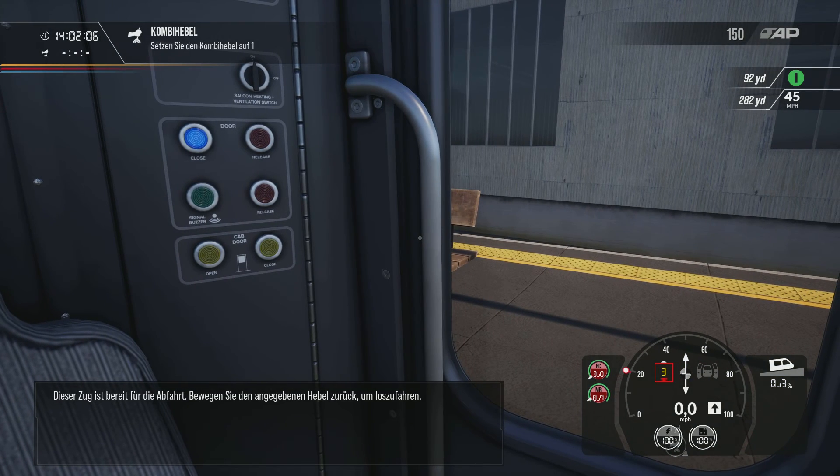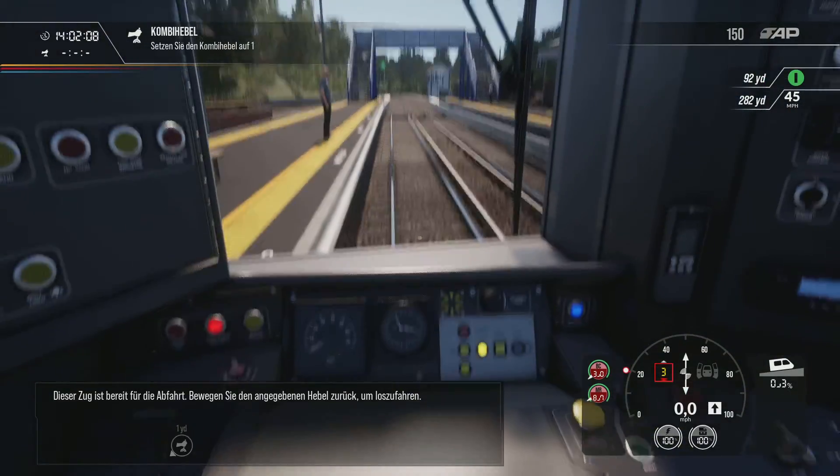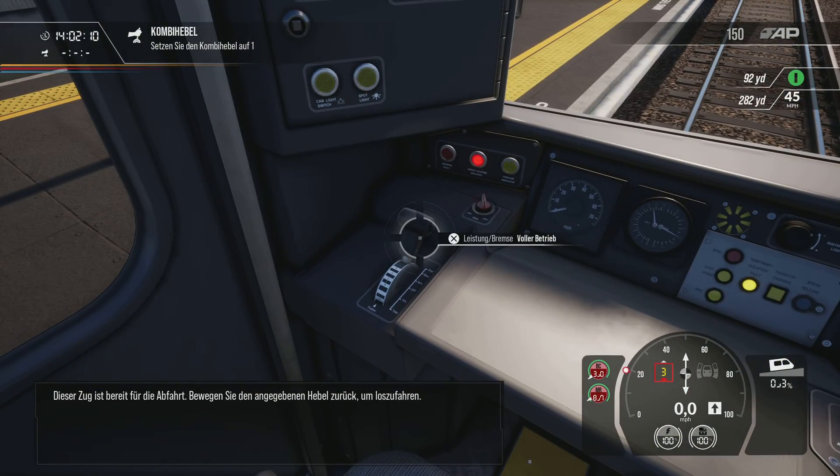Dieser Zug ist bereit für die Abfahrt. Bewegen Sie den angegebenen Hebel zurück, um loszufahren.